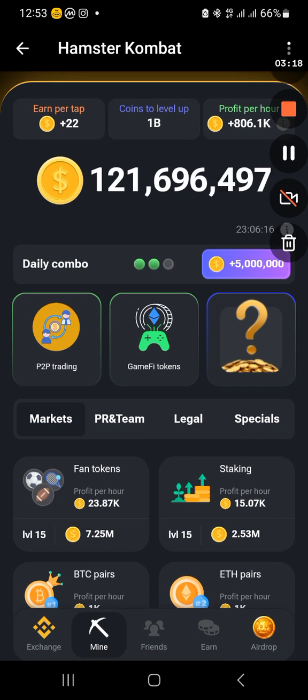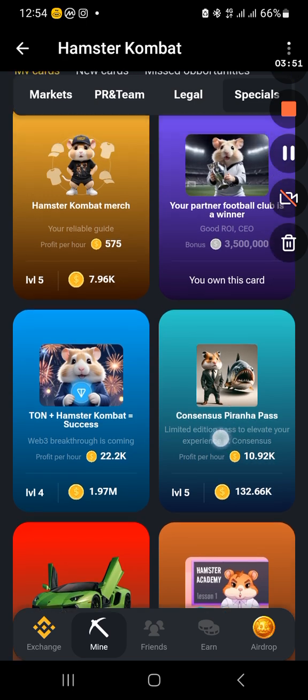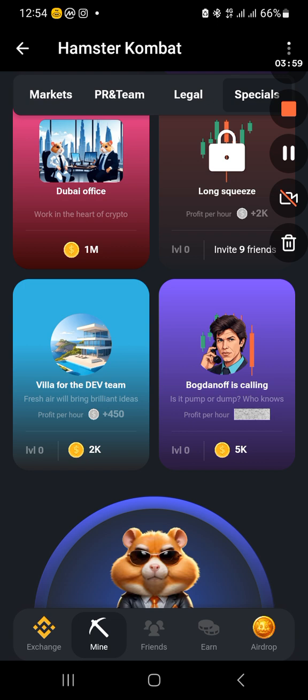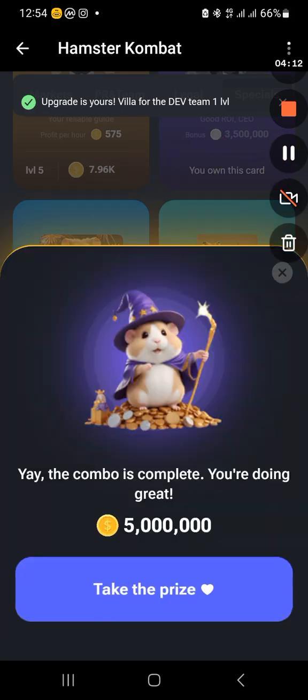The last one is Villa for the Dev Team. Those things are under the Special tab. Under the Special tab there are sub-tabs: My Cards, New Cards, and Missed Opportunities. I move under New Cards. Villa for the Dev Team — great, I have it here. Last row, first column — Villa for the Dev Team. You see that beach house, a very nice one. I go in and grab that. Great, I now have the opportunity to grab the five million tokens.